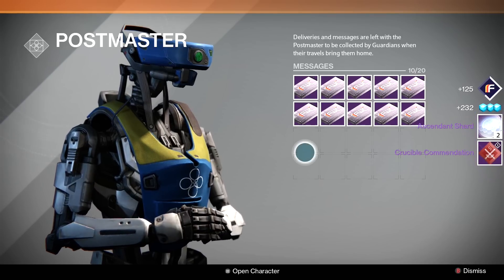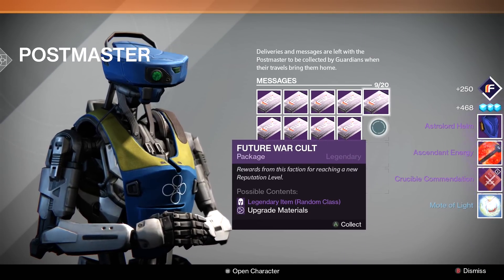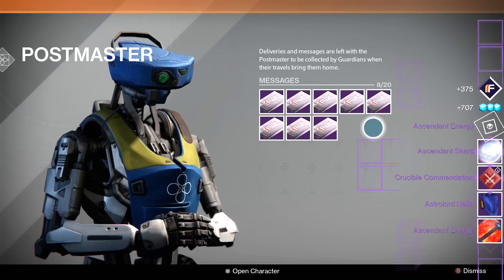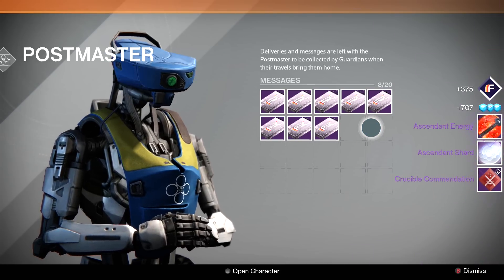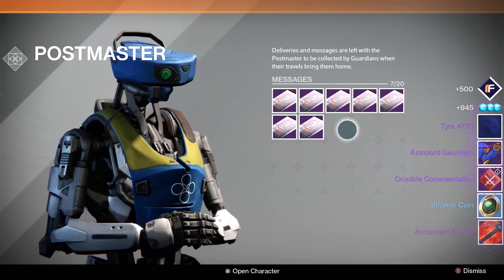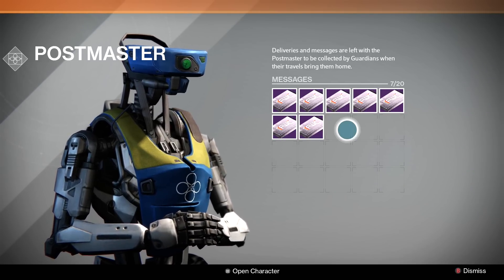Another fantastic package — thank you Future War Cult, that's what I like to see! Another Titan helmet, so my Titan's going to be very happy with all the gear he's getting. Ascended shards and ascended energy — nice.